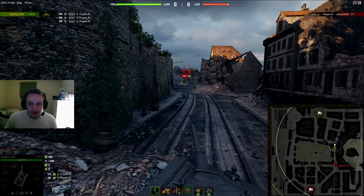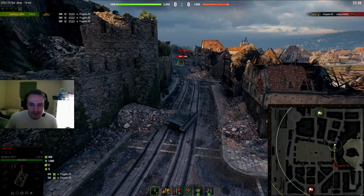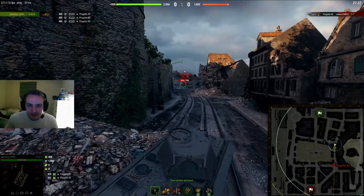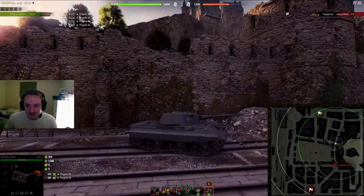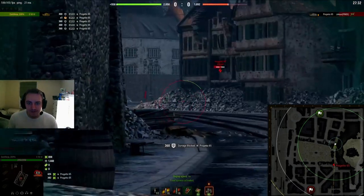If you want your enemies to peek and you want to bait them into peeking, sometimes what you can do is drive a little bit too far out into the open and make it seem like you're a free target. You might even pretend like you're driving up to this rubble pile, then suddenly stop, turn back, and snap them as they poke the corner to shoot you. To do this you have to be very good at timing because if you mess it up, they're just going to shoot you for free. It does actually work quite often.